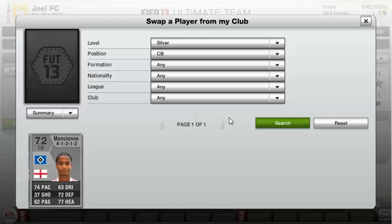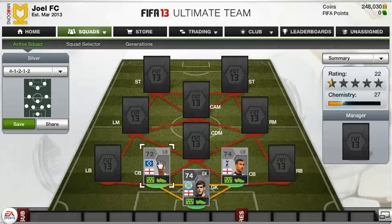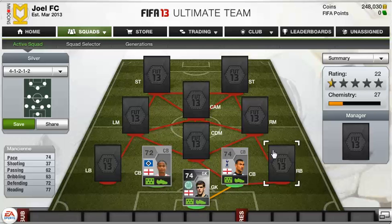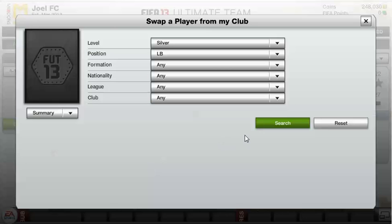In the other centre-back position we have Manchian. He actually plays for Hamburg and he's English. He's got 74 pace, a little bit more than Corker, 72 defending and 77 heading. Decent passing and dribbling, slightly better than Corker in that aspect as well. He's another really solid centre-back and he gets a nice amber link with Forster and Corker. He also helps us link up with the left-back who plays in the Bundesliga, just like Manchian himself.